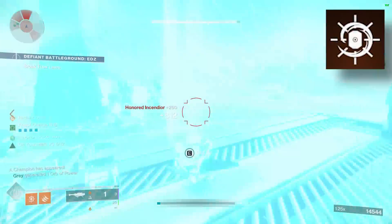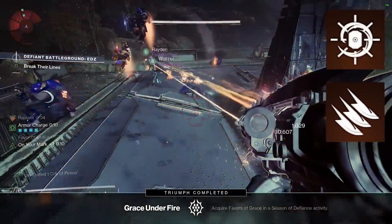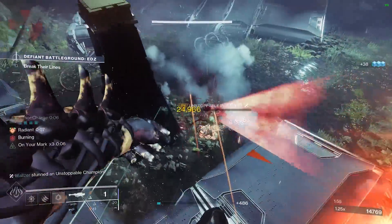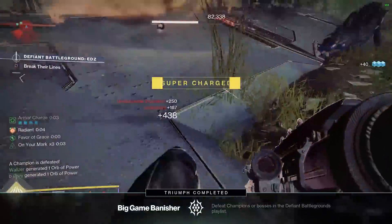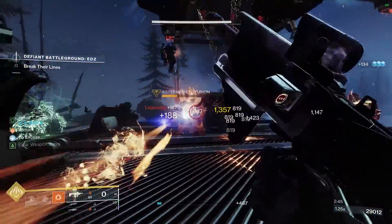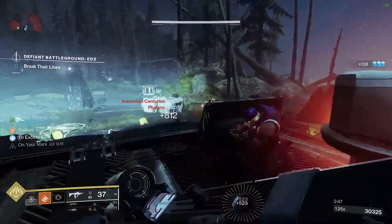After throwing your grenade, you instantly follow up with your Knife Trick Melee to refund your Tripmine instantly. If you find yourself without your Tripmine or your Knife Trick Melee, you simply refund your melee via Gambler's Dodge and continue the loop. This forms a seamless DPS loop, but our subclass fragments and mods take this to a whole new level.